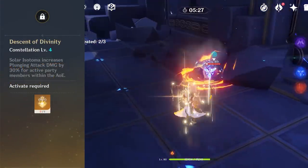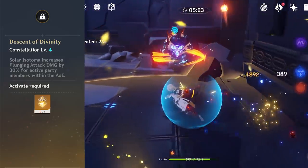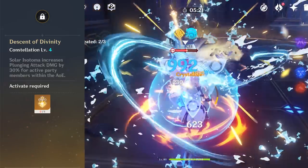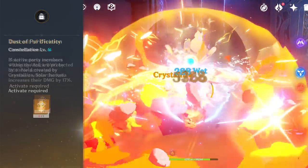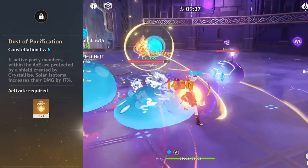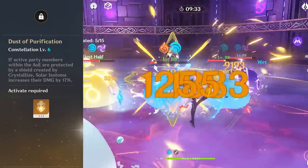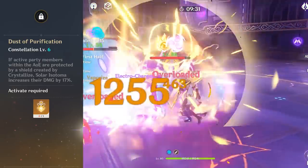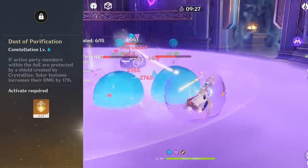The fourth constellation increases plunging attack damage by 30% when within the skill's radius, something that might be very good for a character such as Xiao. His sixth constellation increases your active character's damage by 17% if standing inside of his skill radius while having a crystallized shield around you. This is a very powerful buff that would be amazing if it did not cost $2000 to achieve.